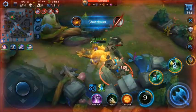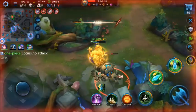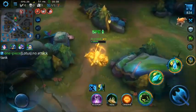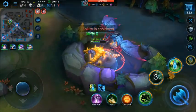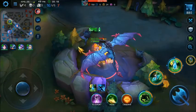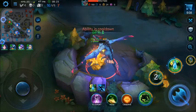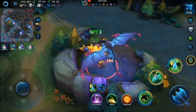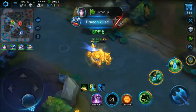Triple kill! I got a triple kill here — amazing! I had to wait for Wolf because I couldn't just rush in alone. The team was short on fighters. If I had gone in alone, I probably would have died — so I waited for the right moment and used a bait-and-switch strategy before engaging.